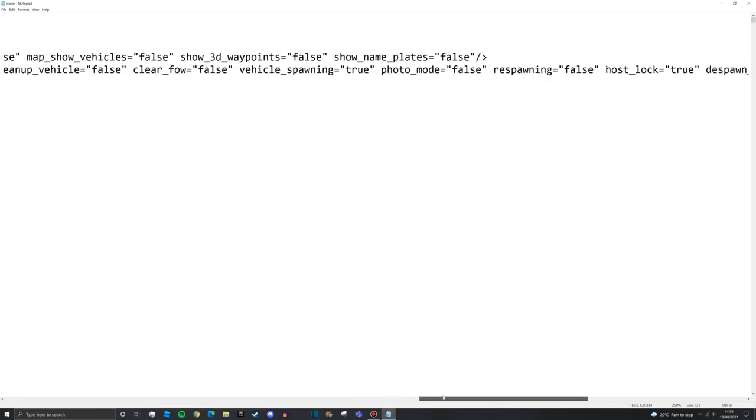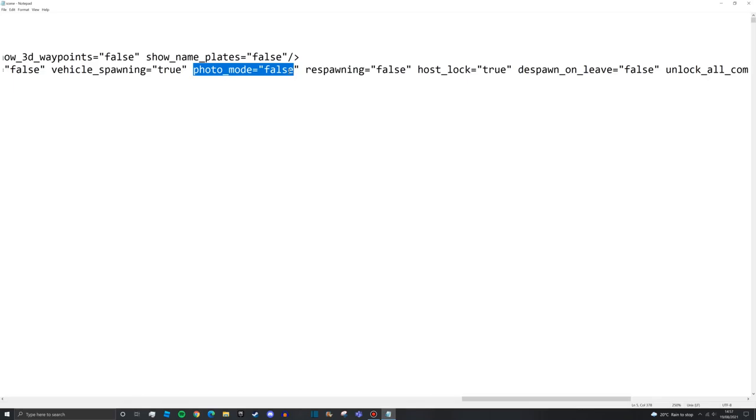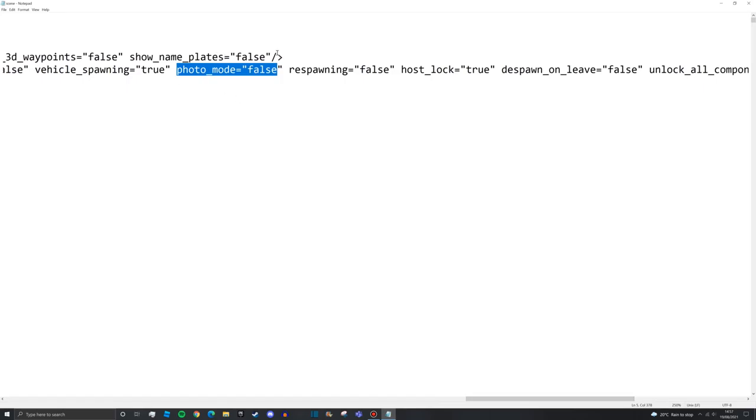Vehicle spawning set to true is very important if you want to spawn vehicles. Photo mode is the camera mode - it lets you enter a drone-like state where you can fly around and look around, but only within an invisible sphere around your character. If you approach the edge of that sphere, the camera stops. It's like no clip but much better and career-friendly. It barely affects gameplay so true or false doesn't really matter.